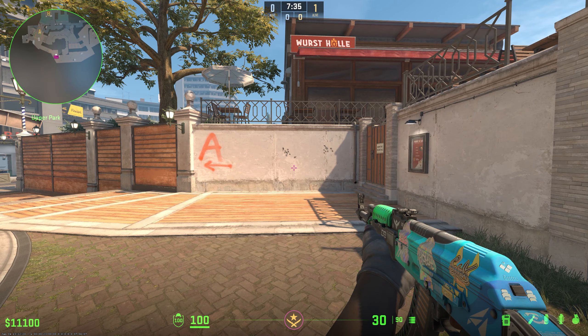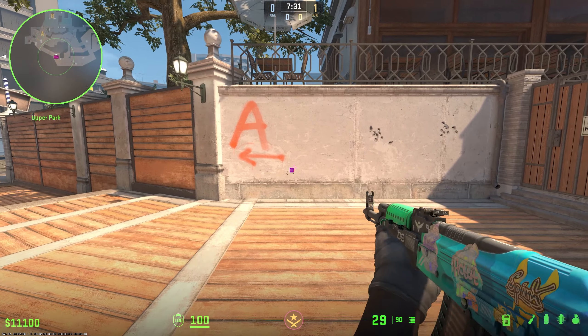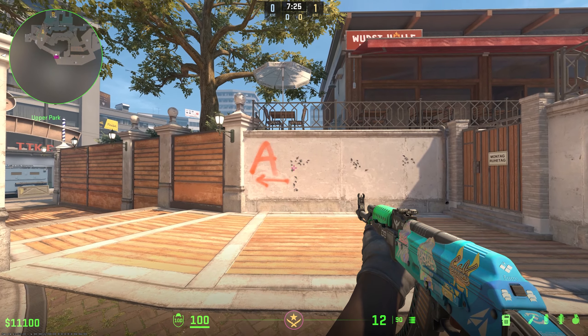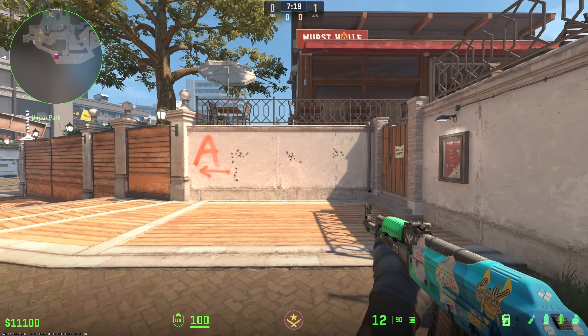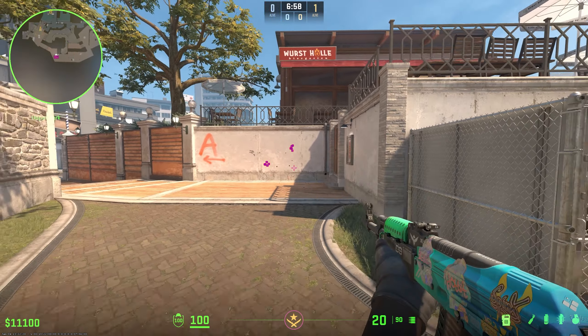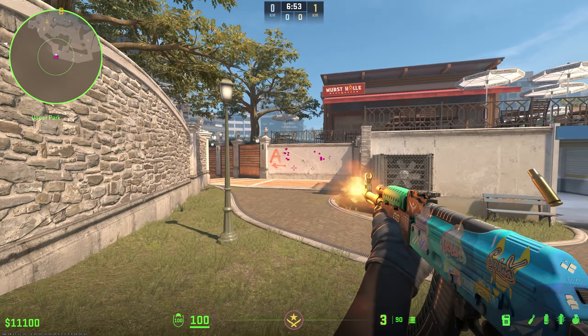You can look up the spray patterns online, or if you are practicing like this you can just spray into the wall. You can see it's going up and a little bit to the left, so you would pull down and a little bit to the right to counteract it. You can do this at different distances.